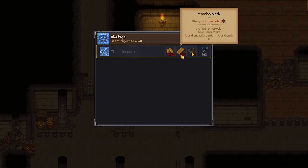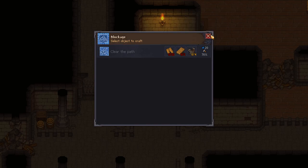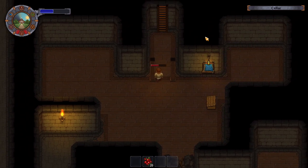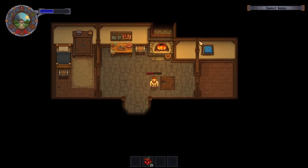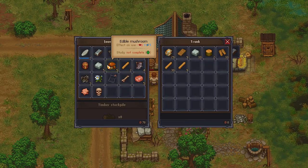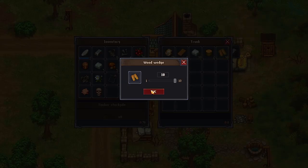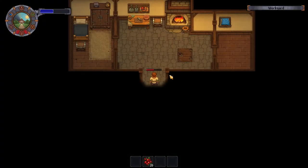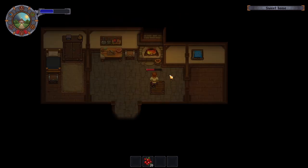We've got enough iron parts, so wooden planks and wooden wedges — we can do that. Didn't we have some wooden wedges and planks already? We must be able to make them. Right, wooden wedge — I'll have all of them. That means we can go clear that area down there.